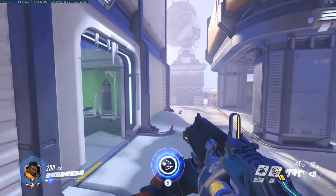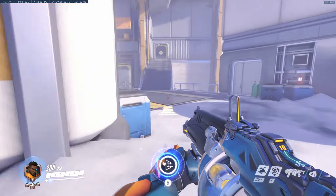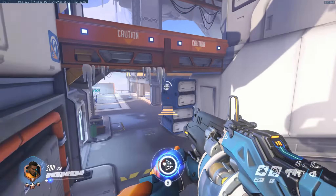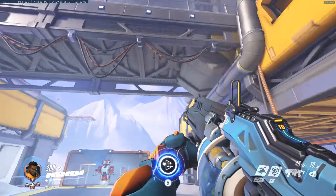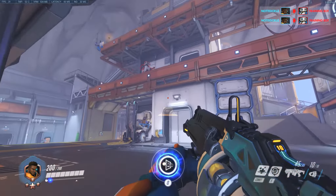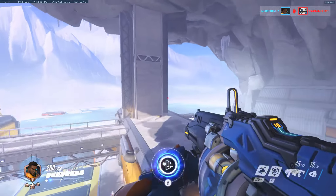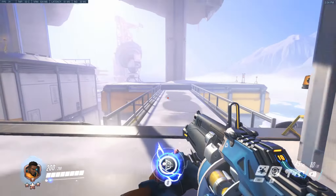He's also got his passive ability, the Exo Boots. If you hold control, you get more jump capability. So you can just — okay, it wears off pretty quickly — but you can go control and jump up here. That's really cool. He's got a lot of vertical mobility, and that seems like all it really does.